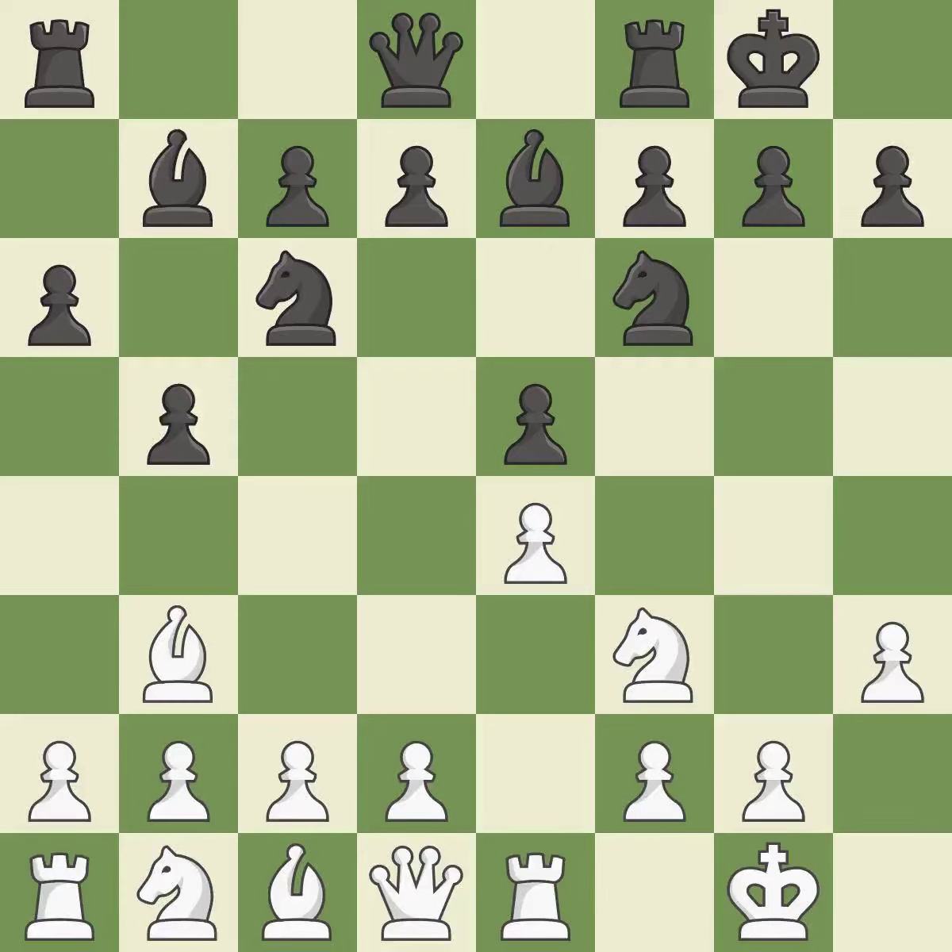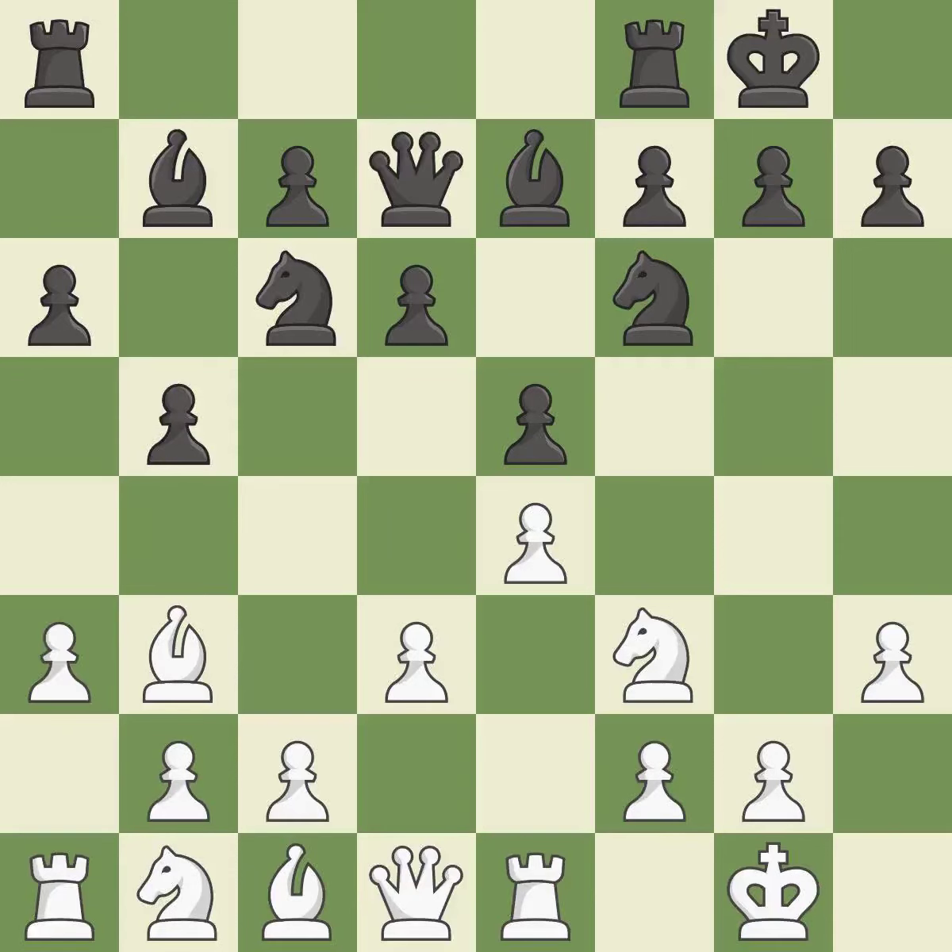The fianchetto move BB7 places the bishop on the long diagonal. D3 supports the E4 pawn and allows the dark-squared bishop to develop. D6 supports the E5 pawn and controls the C5 square. This connects the rooks, which helps them coordinate together in the future. This develops a knight from its starting square, activating it. It is the final book move.